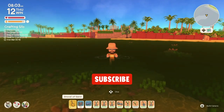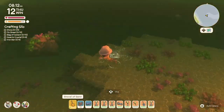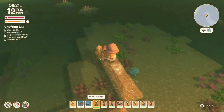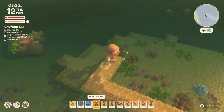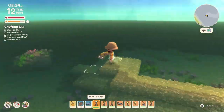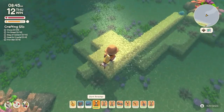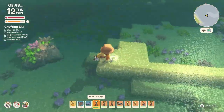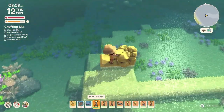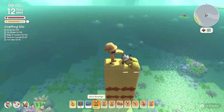Hello everyone, welcome back to the channel. This is Jersey, and today we are gonna be building something spectacular — first in Dinkum, as far as my knowledge — we are gonna be building a lighthouse. I'm gonna give credit to Linda Harris because she inspired me. She was in chat saying how she was trying to build a lighthouse but it hadn't been working.